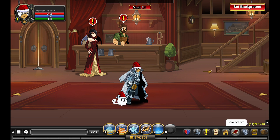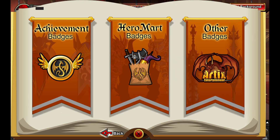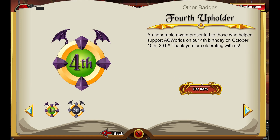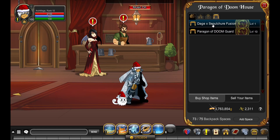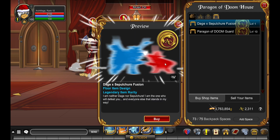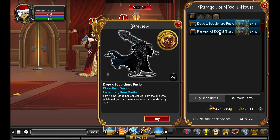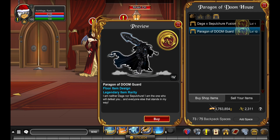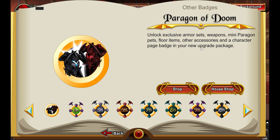First we go to the Book of Lore and you can see here the Paragon of Doom. To find it, go to badges, then other badges, and there it is. First we go to the house shop and we have the DHX Supulture Fusion - this is the one from the Twitter post, that was big. And here we have the Paragon of Doom guard - it's just the guard but I should put this in my house. That looks amazing with the thunder effects. I like legion-themed things.